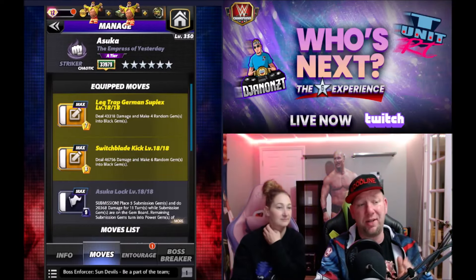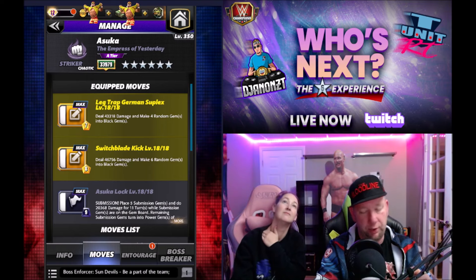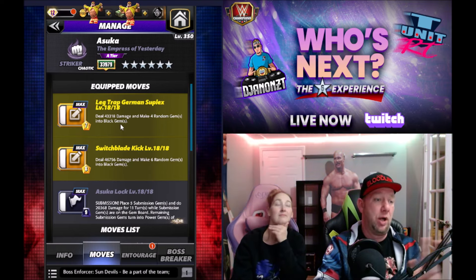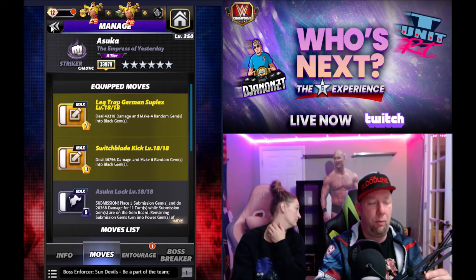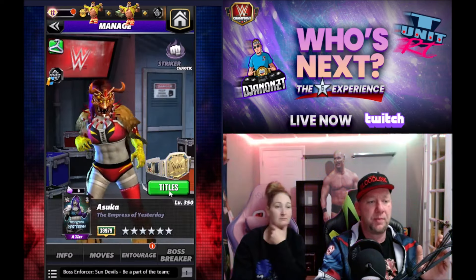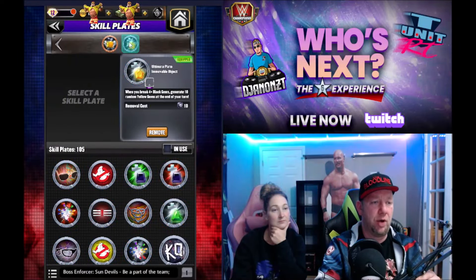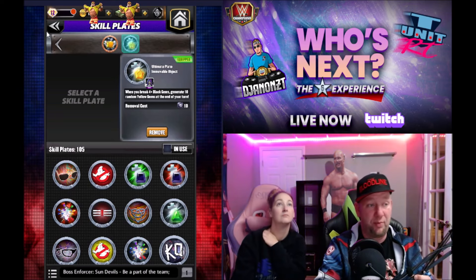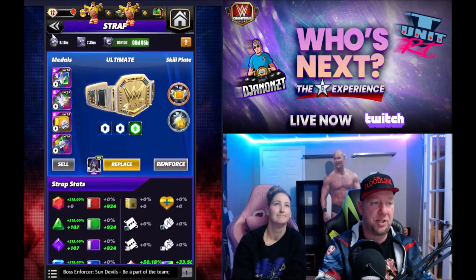We're going to try a couple of things here. Usually on my recent videos for older characters I've been going one build — we're going to go two builds. I want to show you this first build. If you got a special couple of skill plates you can make this work, but you've got to have Challenge of Our Rival and Immovable Object. Not everybody's going to have this combo, but this is a sure thing — it's just going to be a little slow.